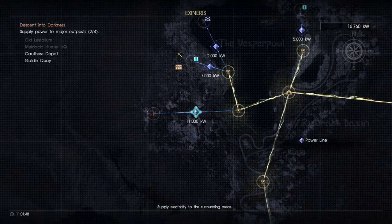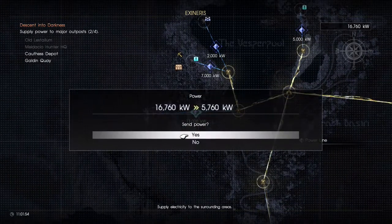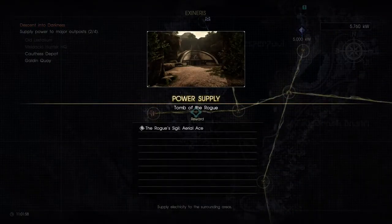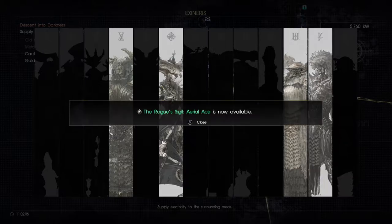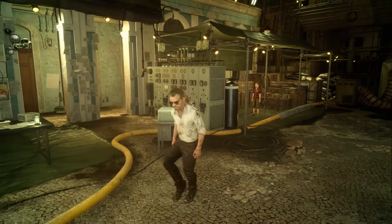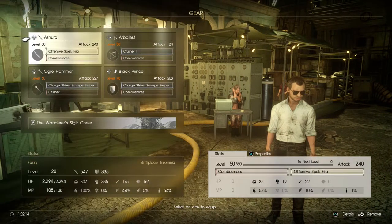The final power line is 11,000 kilowatts, and that's going to give us the Rhodes Siegel Aerial Ace. So we'll go ahead and learn that, equip it, and then we'll go and put it into action and see how it works for us.